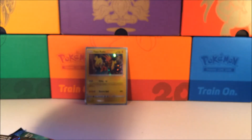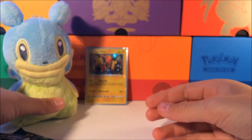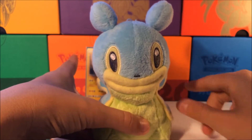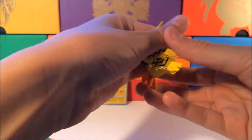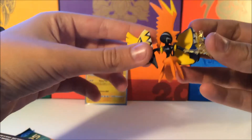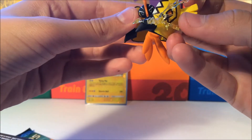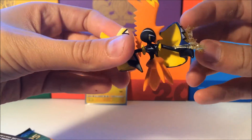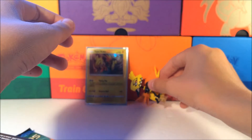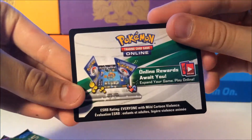That is very strange. Oh, and somebody wants to say hi — Sheldon! Hi Sheldon, what's up? I'll set you in the background. Actually, I'll leave you off to the side right now because you create a weird shadow. So here's the Tapu Koko figure — this is really cool looking, it's all clear right here. He has like a little mohawk and feet. I'll set that off right here. Here's the code card, which I'll be keeping for myself.